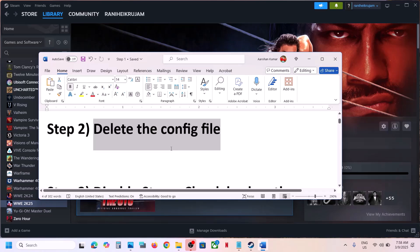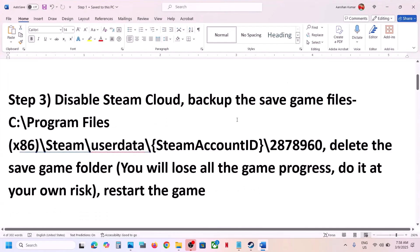The next step is to disable Steam Cloud backup for save game files and then delete the save game folder. However, you will lose all game progress and have to start everything from scratch. Only do this if you agree. Make sure to close the game first before proceeding.